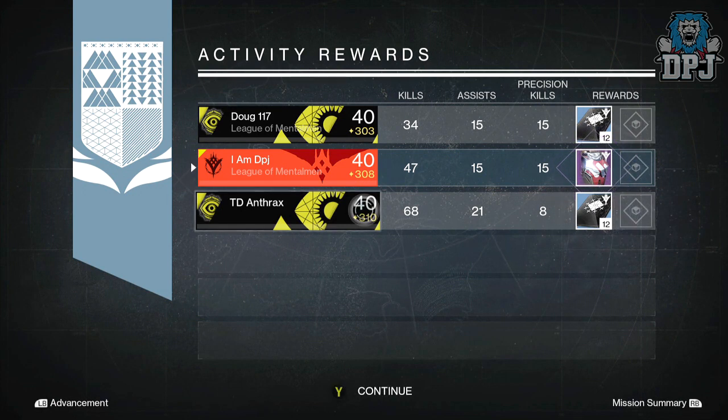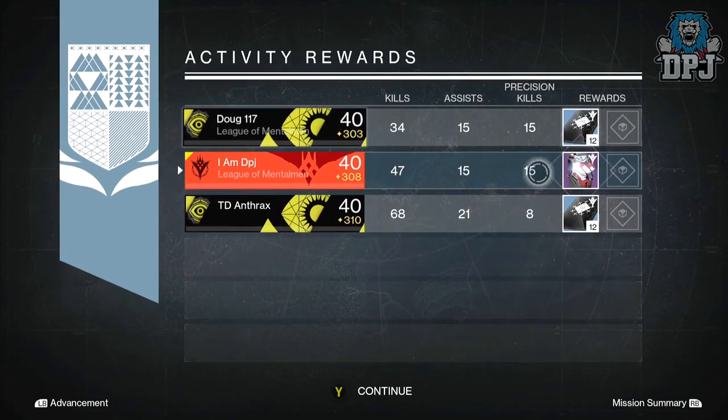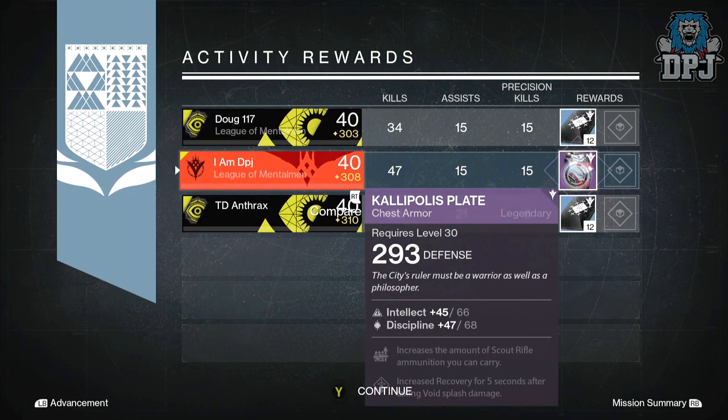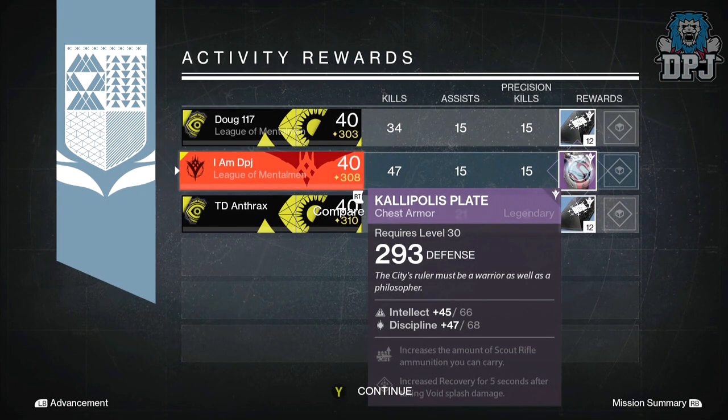The Calipolis Plate offered 293 defense, 66 Intellect and 68 Discipline. Mods on this chest piece: increases the amount of scout rifle ammunition you can carry, and increases recovery for five seconds after taking Void splash damage. As you can see, Dog117 and TD Anthrax got 12 Three of Coins each.